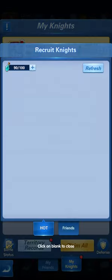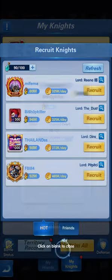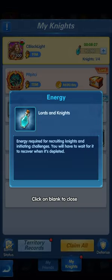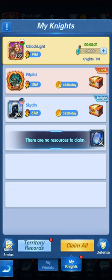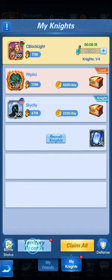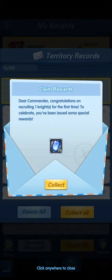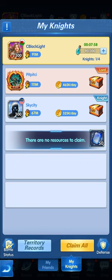For the next knight, we can carry on recruiting — it shows a different set of players to battle. It costs 50 diamonds to unlock an additional slot, and energy is now at 90 out of 100. Let's click Claim All — no resources to claim yet. We can add more knights using the same recruitment concept. Recruitment successful: 'Dear Commander, you have defeated the Lord of Sky City and recruited Sky City as your knight. You receive gold when your knight claims AFK rewards.' The reward here is 50 diamonds.